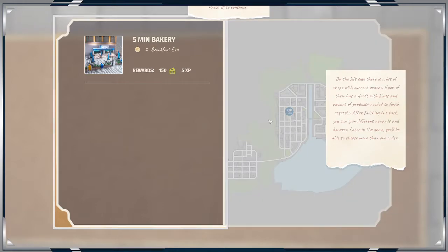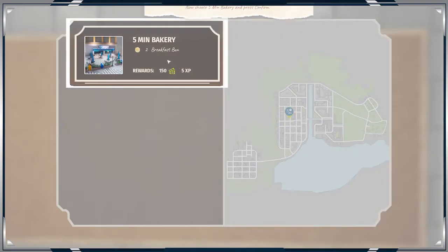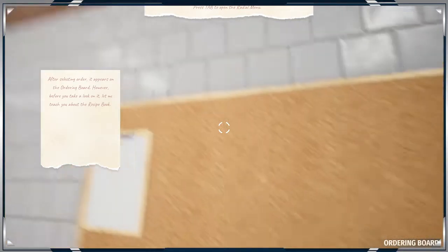Five minutes. Press R to continue. On the left there is a list of shops and the current orders — each of them has a draft, the kinds and amount of products needed to finish. On the right side there is a map where the marked shops are. Based on it you can check the location of orders to decide which part of the city you want to make delivery to. I'm going to click on that — it made me double click the thing.